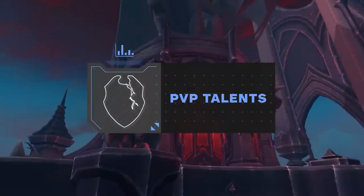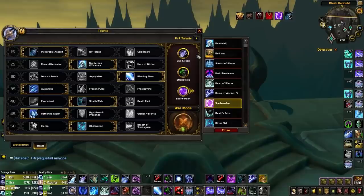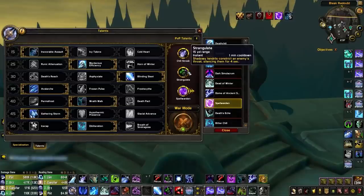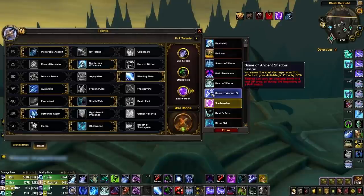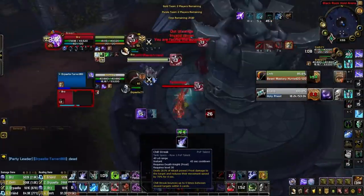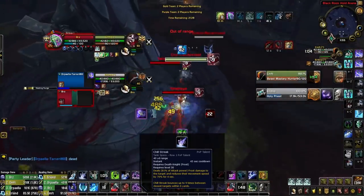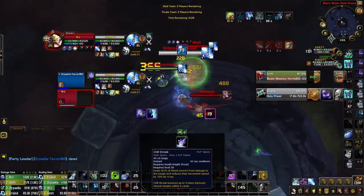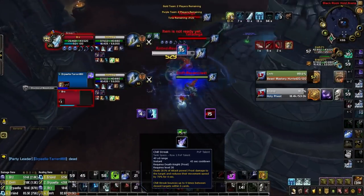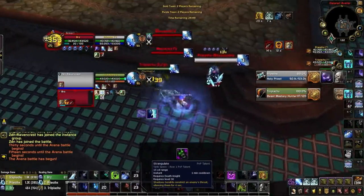Moving into PvP talents, patch 9.1 has seen a rework to several previously unused or overpowered talents, leaving Frost DKs with plenty of new viable options. Your four most commonly used PvP talents are Chill Streak, Strangulate, Spell Warden, and Dome of Ancient Shadow. Chill Streak plays a pivotal role in setting up kills against teams with melee — you'll look to set up a triple stun with Blinding Sleet, then unleash cleave damage with Pillar of Frost, Remorseless Winter, and Chill Streak.